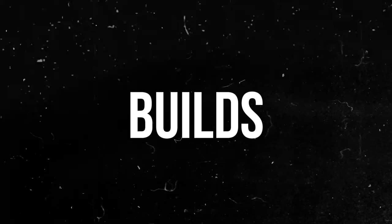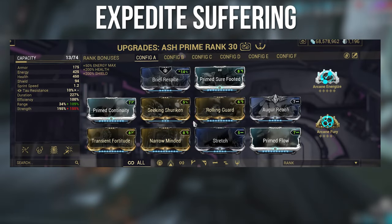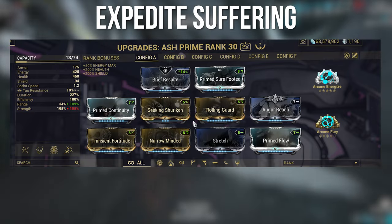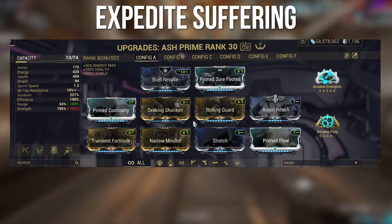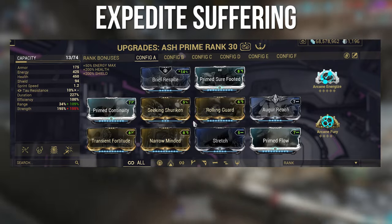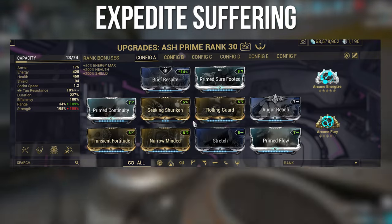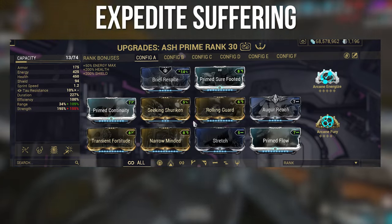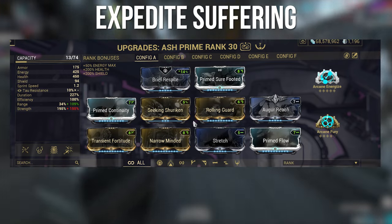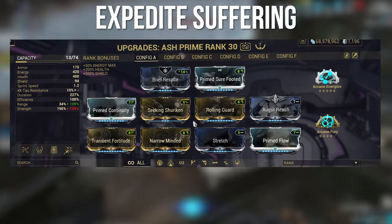This leads me to the builds — we have quite a few today. The first setup is the Expedite Suffering build. This setup requires casting speed because the ability is slow. It's a niche setup that requires a weapon applying a lot of slash or toxin, and what this ability does is apply all the slash damage at once. Really fun with certain setups, but not practical everywhere — it's only really good for disruption.